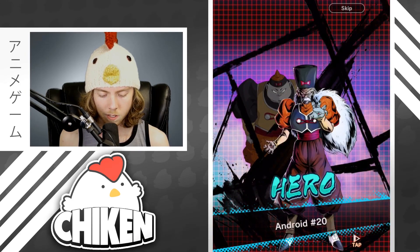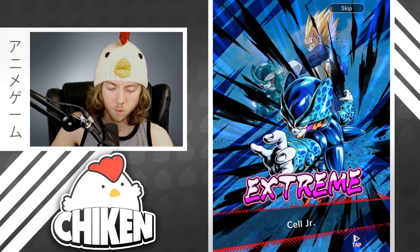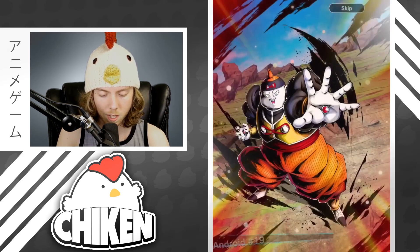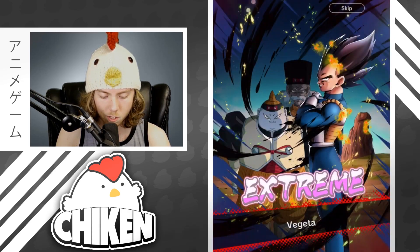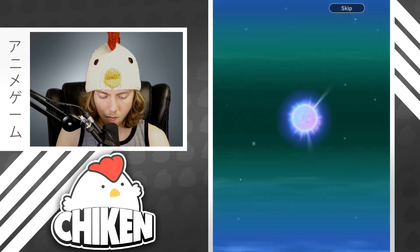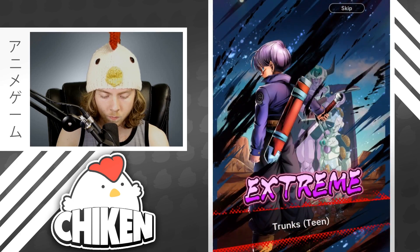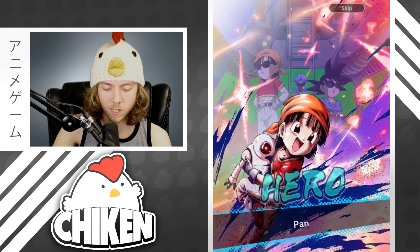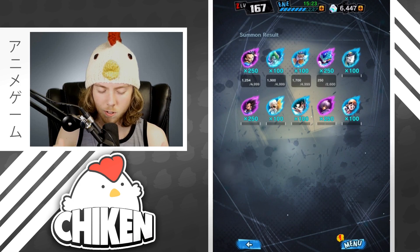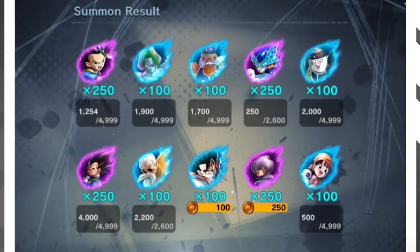Got a Zarbon. Another Extreme going to be — okay, this is actually a pretty good one. Cell Jr. — do have him at 4 to 98% maxed out, so we should be able to get some good use out of him. Another Extreme going to be Vegeta — we will definitely take that as well. I'm actually not too disappointed by this pull, guys. Another Extreme going to be a Trunks. So we have definitely got some decent pulls to work with here. I don't know exactly what our team is going to look like just yet, but I'm going to screenshot this multi and see if I can figure out what the best possible team is out of this.